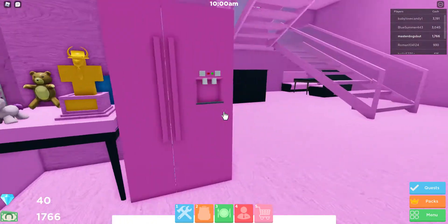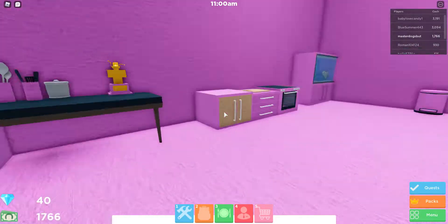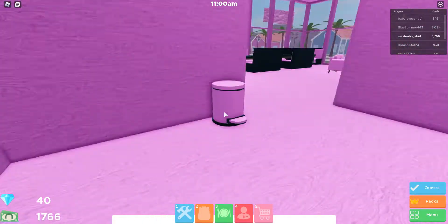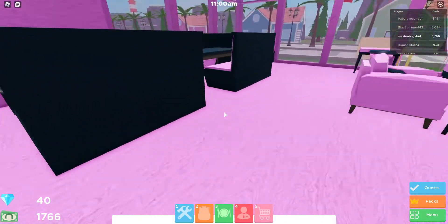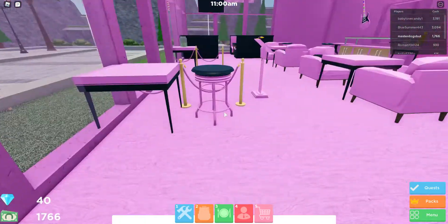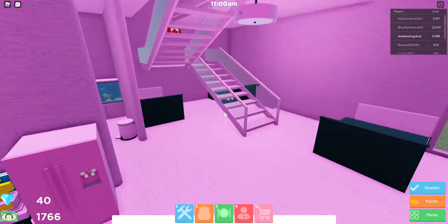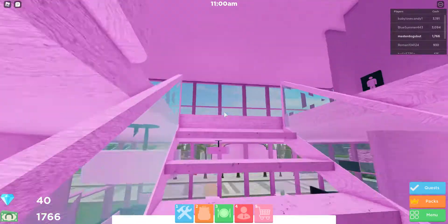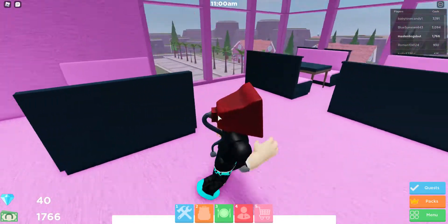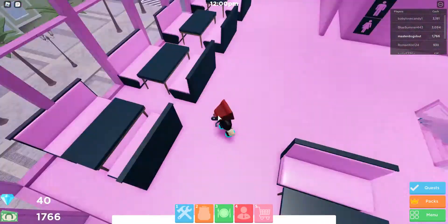Just some random stuff — pink fridge. You'll notice everything in here is pink. Kitchen — a lot of it's pink. Got an aquarium, pink trash can, seats underneath here, more seats, and these like weird two-seaters up here. Canadian flags. You go upstairs and we have — this is new, I just added this one.